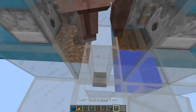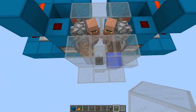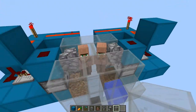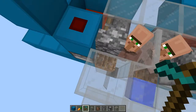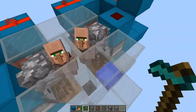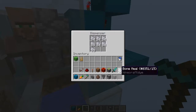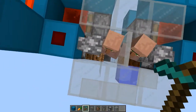Once you get them both over, put the glass pane there and close off your contraption. You'll need to break the temporary block first, but that keeps them right there. Now go ahead and put bone meal into each of the dispensers, and that will get our system going.